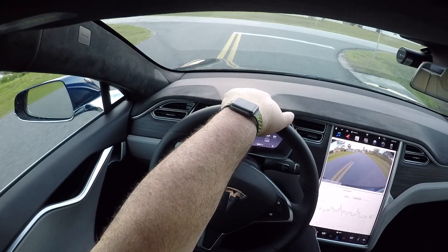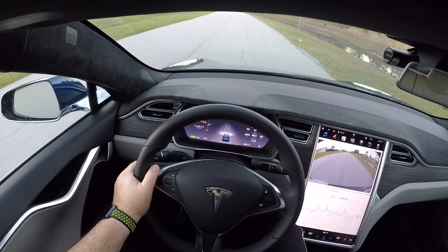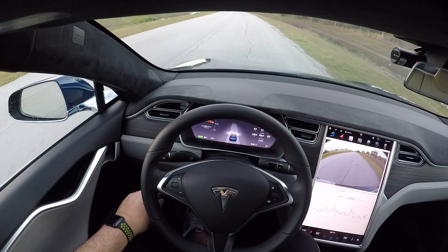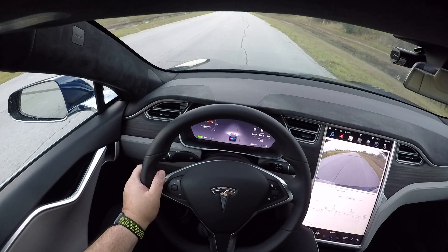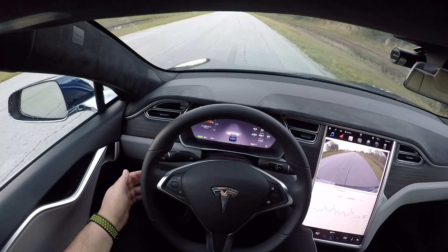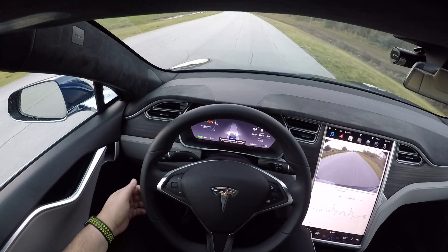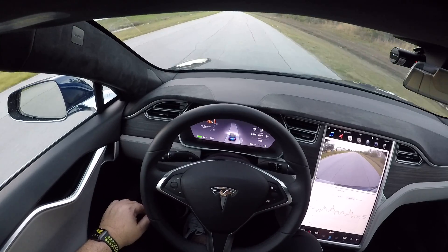I'll show you guys the road where I do my speed tests. There's basically nothing going on here. I want to see if autopilot is available at 12 miles an hour — and it seems it is. I thought the minimum was 18, but let's test the actual minimum speed. Going down to 5 miles an hour — it's available at 5. So 5 mph is the minimum, and then it wants to go up to 18 to maintain speed. We can go 35 here even though there are no lane markings.